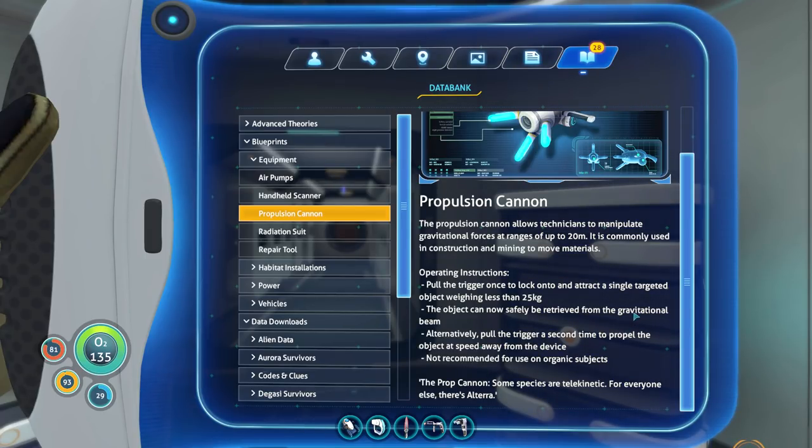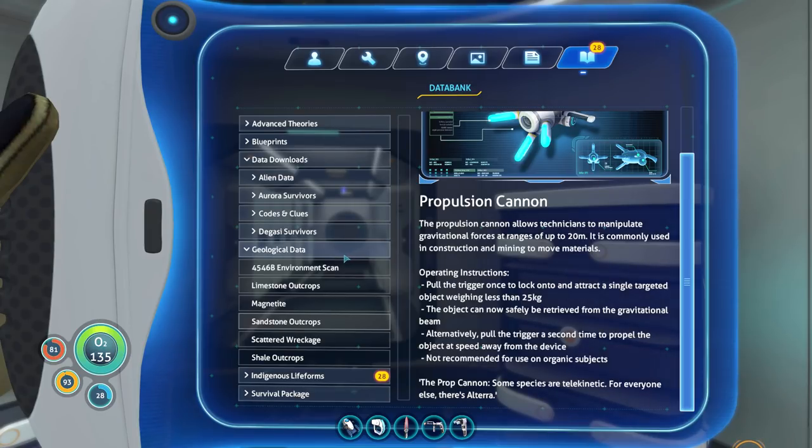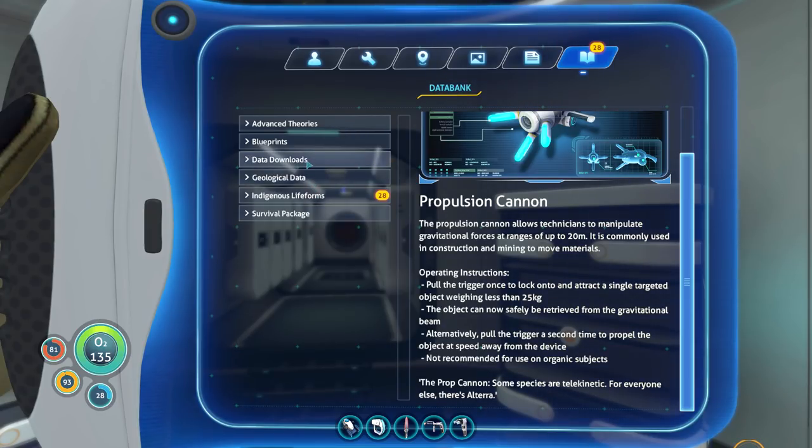The Prop Cannon — some species are telekinetic. For everyone else, there's Altera. So there are canonically telekinetic species that we already knew about before we got here, evidently.